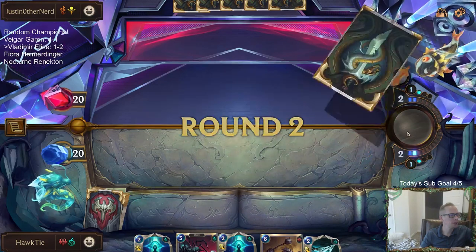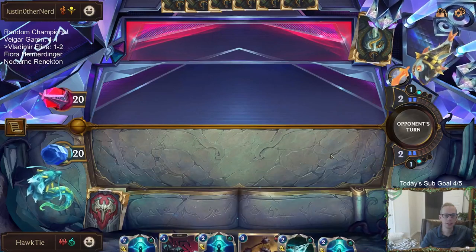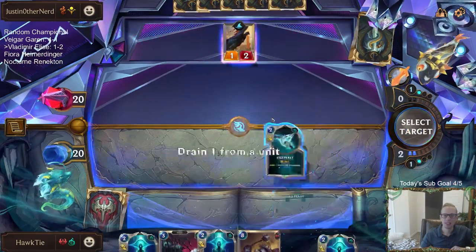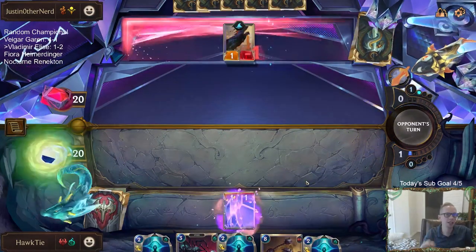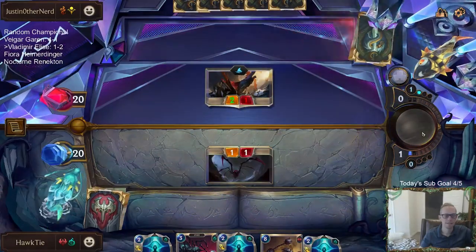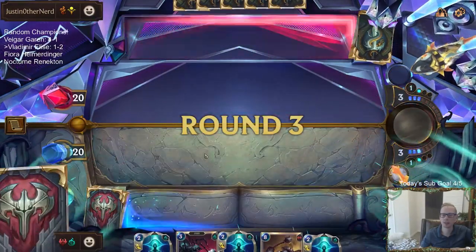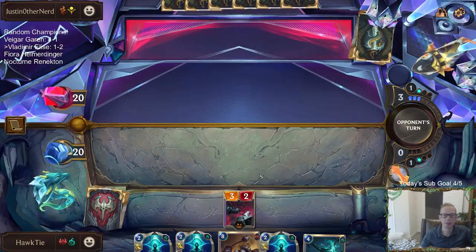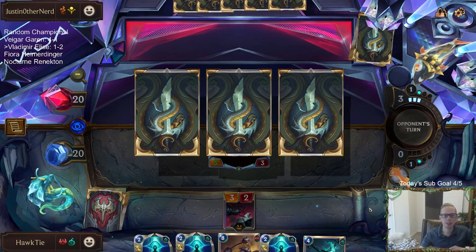Property Sniper... this is not a good Glimpse Beyond matchup and we have three Glimpse Beyonds. This is also not a good Captain Farron matchup — so we have four cards in our hand that are pretty useless, and then a 3-mana 3/2 with no other text. I guess that's fearsome for what that's worth. This hand basically couldn't be any worse unless the other card was also Captain Farron.